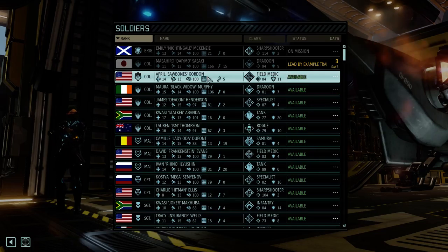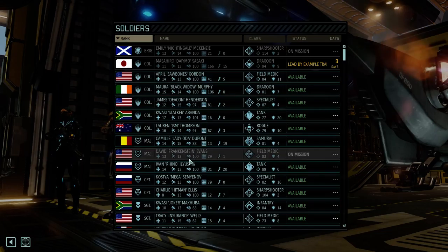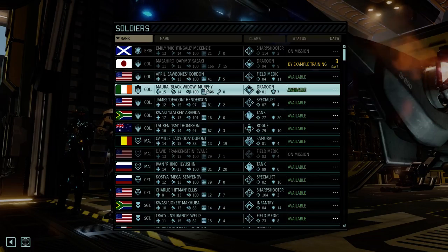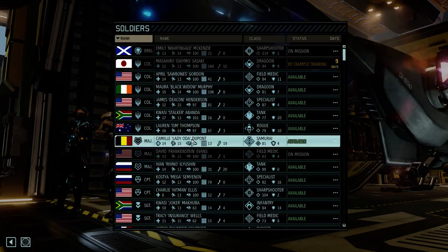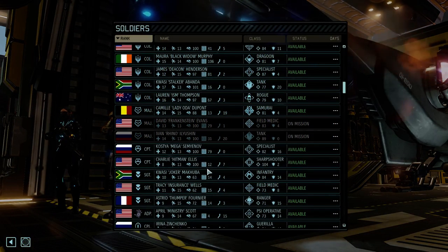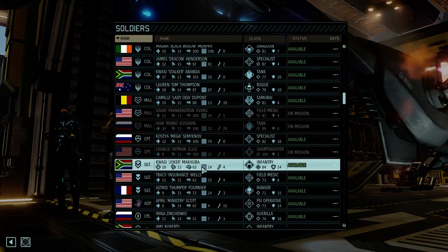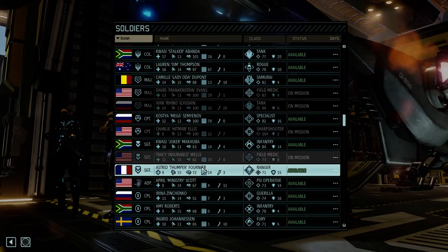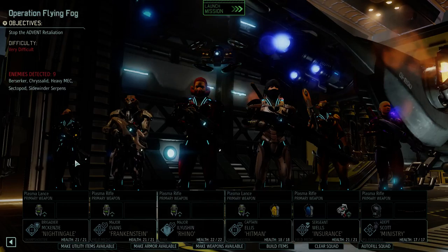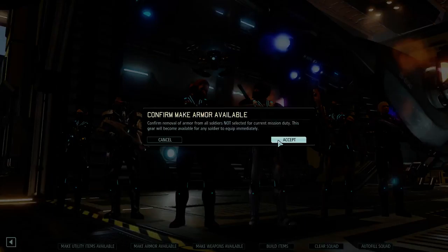Let's take this field medic, because he still needs an upgrade. Actually, I am going to take her. She's a colonel, so no. I'll take the tank because he can get an upgrade. I'll take a second sharpshooter - he can get an upgrade. I'll take this field medic because she can get an upgrade. And the Psy Operative. So she can't get an upgrade. Let's make all utility items available. Boom. Make all armor available. Boom.